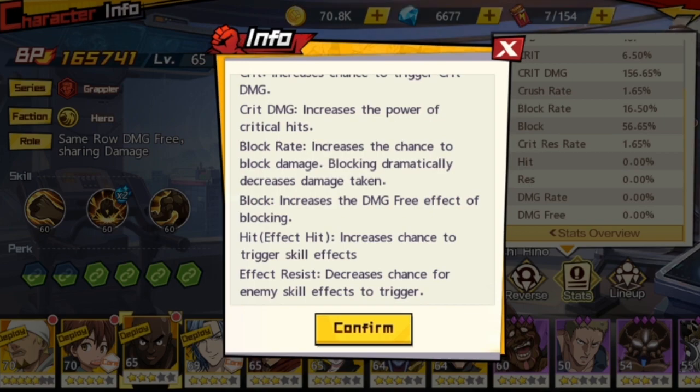Effect resist is the opposite of hit — it's the chance that you can resist an effect that your opponent applies to you. For example, if Sonic wants to shatter you and you have high effect resist, you might resist the shatter. It decreases the chance for enemy skill effects to trigger on you.